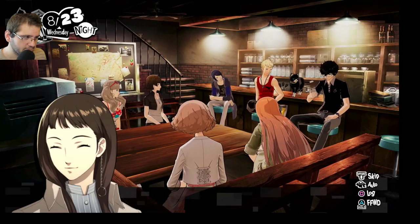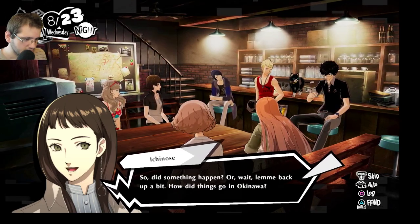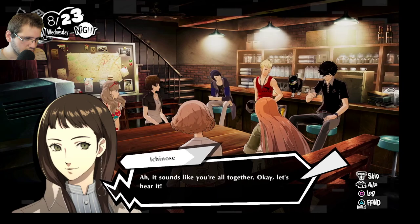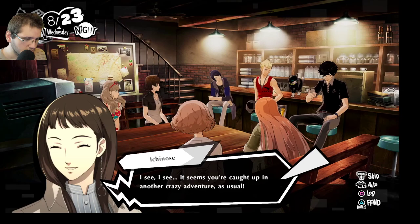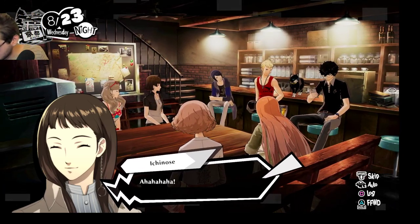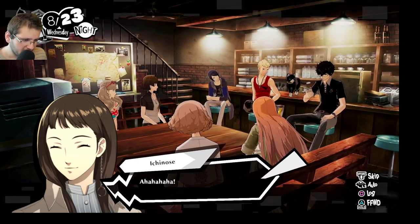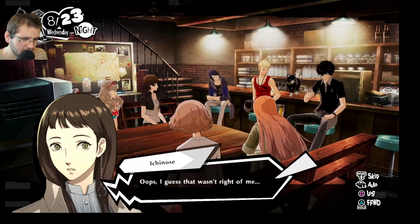Ichinose: 'Not every day I get a call from you — I'm sure you have something interesting for me, so I can't help but be excited. How did things go in Okinawa?' The team realizes they never filled her in. Ichinose reacts with unusual excitement to their story, laughing when she hears about the dead body and human experiments. Ryuji: 'I was expecting her to be a bit more shocked about the dead body than the human experiments.' Streamer: 'I like the energy but I don't like the energy.' Ichinose: 'I guess that wasn't right of me.'